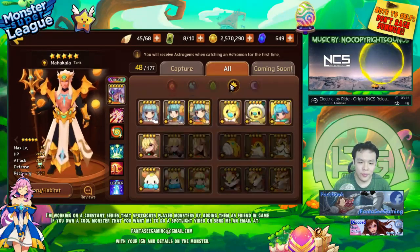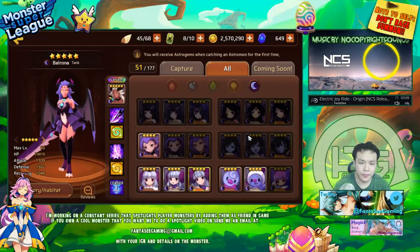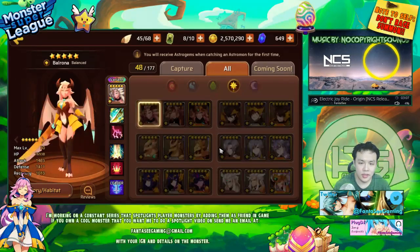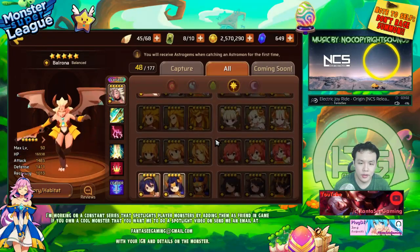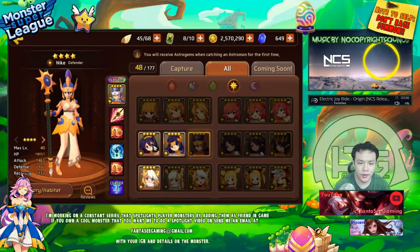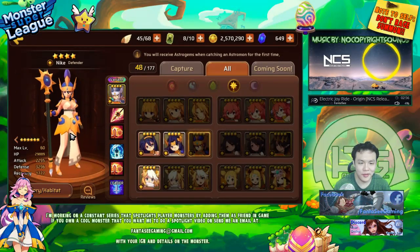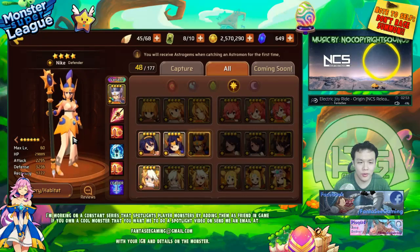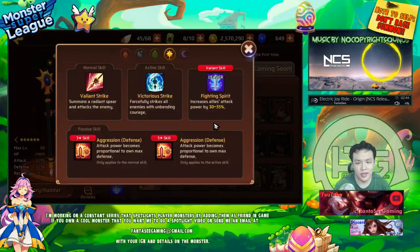The next monster I wanted to put on the list is also another Light monster — this is the Light Victoria. Now, some people might disagree with me on this. They might think she's probably number one, or that the Dark Seastar is stronger than her. There's a very good reason why the Light Victoria is ranked a little bit higher — it's mainly due to her superior leader skill.